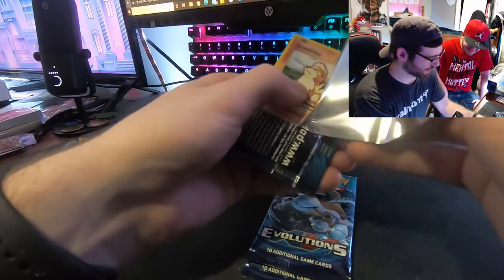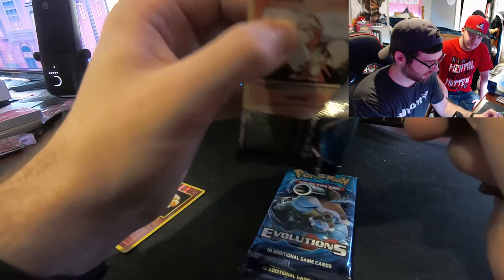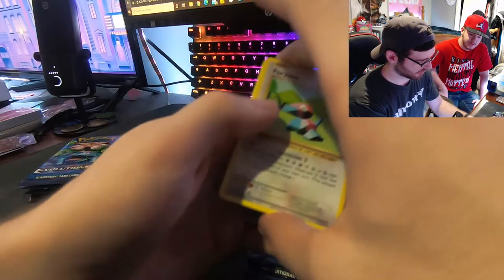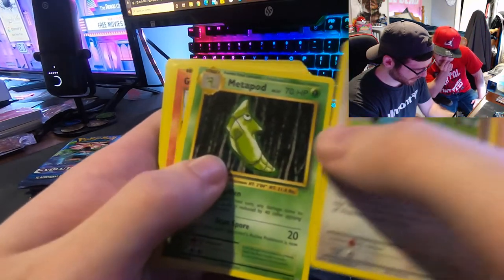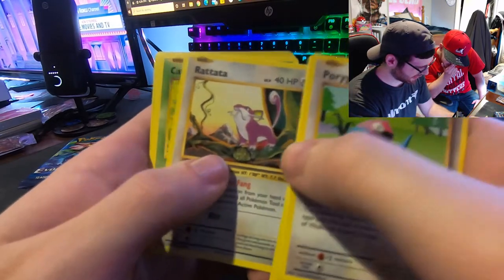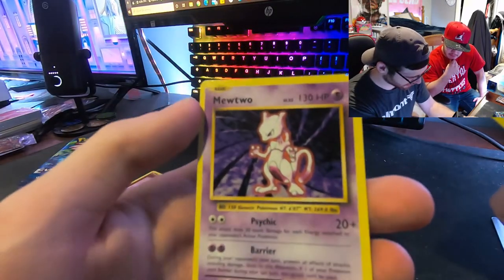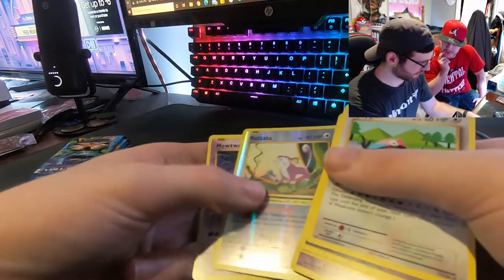All right, let's do the Charizard pack art. There's a reverse holo Charizard in this set too, which is the first time they've done that. I'm hoping we get that, or the regular Charizard, or the Mega Charizard — there's three of them in this one. We got Porygon, Pidgeot, Pidgeot Spirit Link, Metapod, Rowlet, Gastly, Charmander — that's a good sign. Rattata, Caterpie, Rattata, and a Mewtwo! It's not holo but we got a Mewtwo!